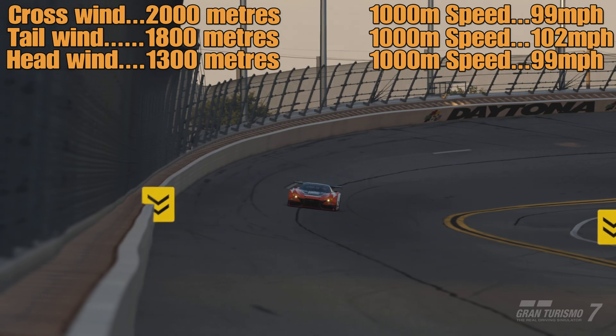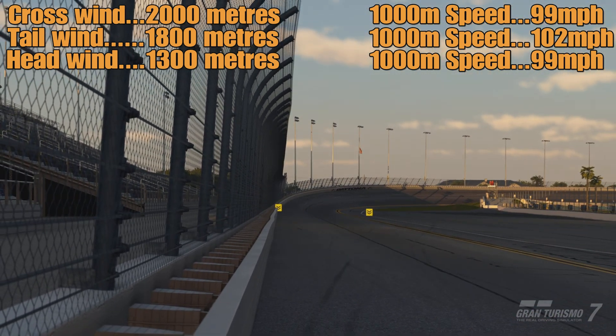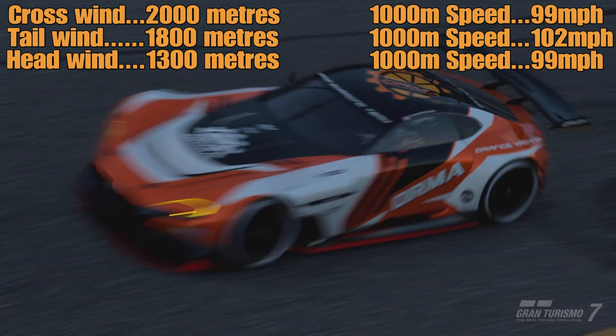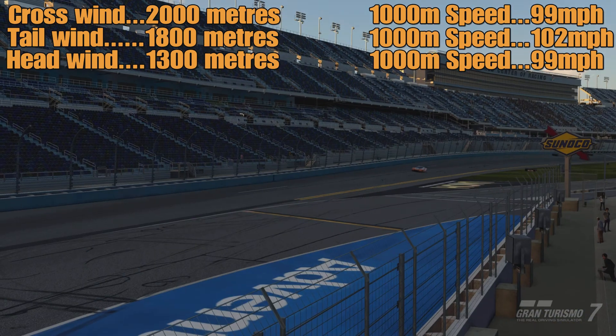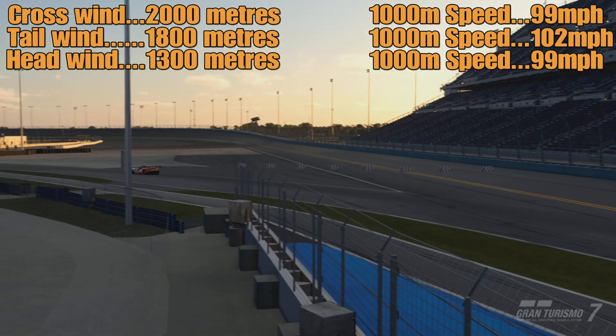So the wind is playing a massive part in how the slipstream works. This test is not exhaustive, because obviously the strength of the wind is going to affect the slipstream even more. In fact, there was a test where we had a very, very strong crosswind and it practically negated the effect of the slipstream altogether.